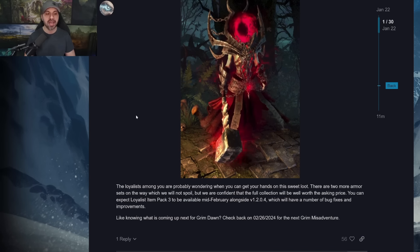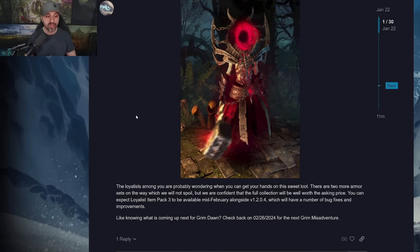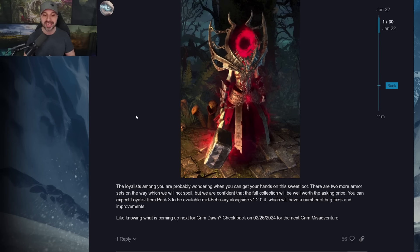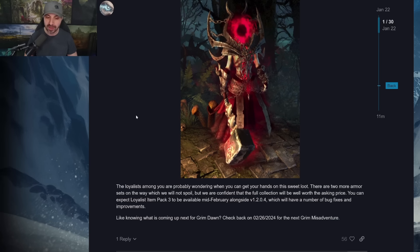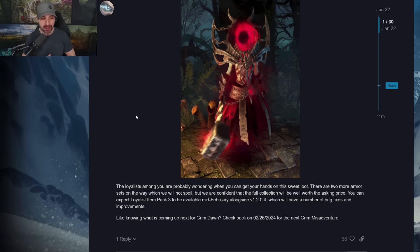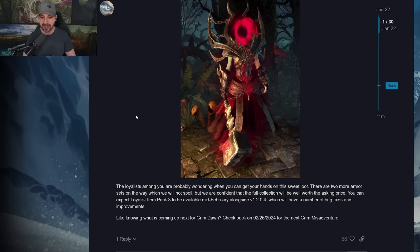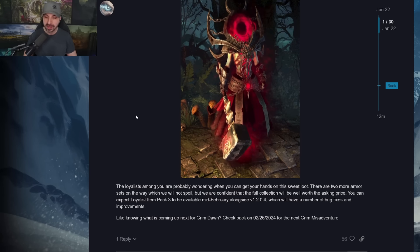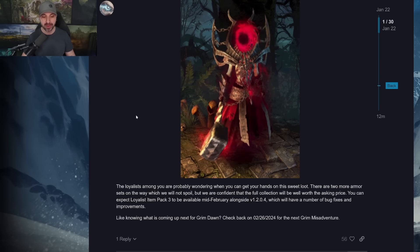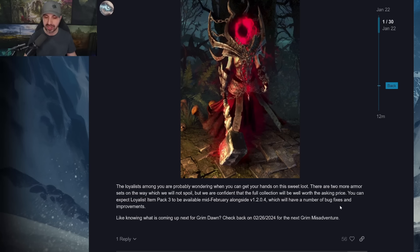The loyalists among you are probably wondering when you can get your hands on this sweet loot. There are two more armor sets on the way which we will not spoil, but we are confident that the full collection will be well worth the asking price. You can expect Loyalist Item Pack 3 to be available mid-February alongside patch 1.2.0.4, which will have a number of bug fixes and improvements. The next Grim Misadventure will be 2-26-2024.